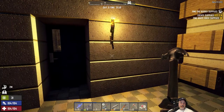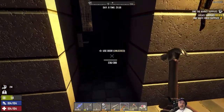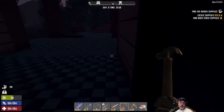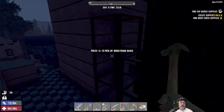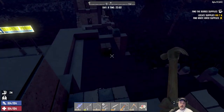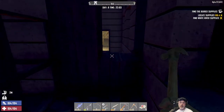Welcome back everybody to Seven Days to Die on Alpha 18. I'm an Old Guy Gaming, and we play this game on insane difficulty with nightmare speed — zombies run all of the time, day and night. It's nighttime now, and I was downstairs working on some building stuff when we got a running horde coming through, so now they're all down there causing a ruckus.